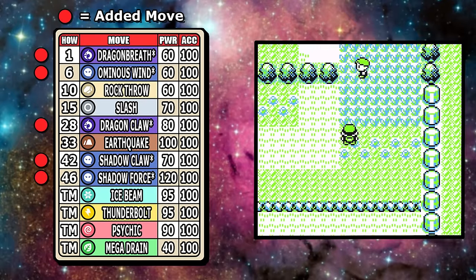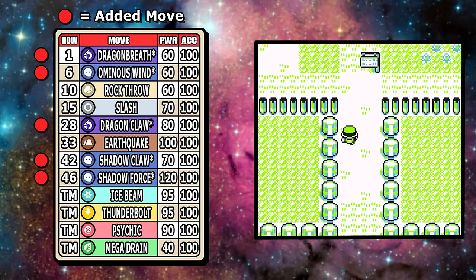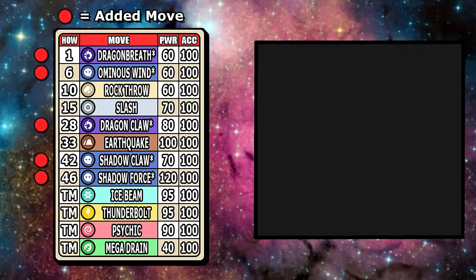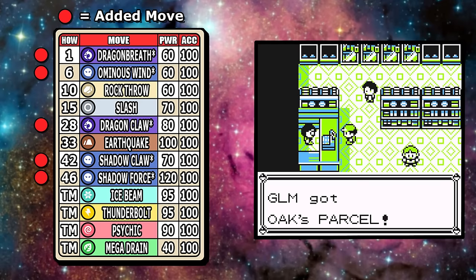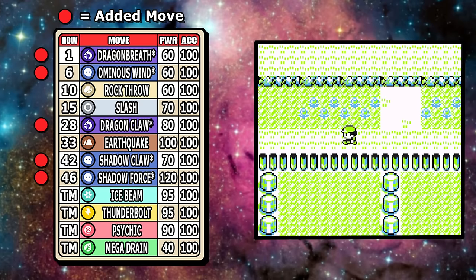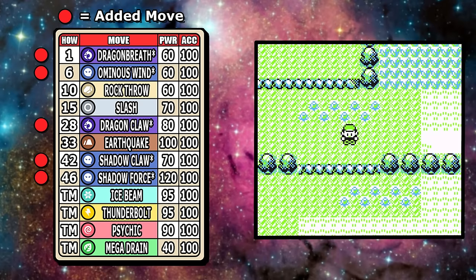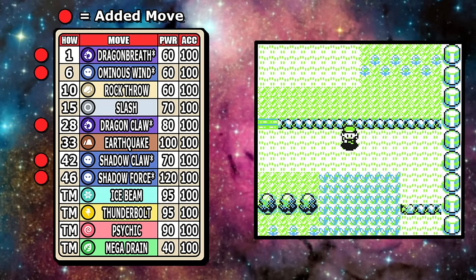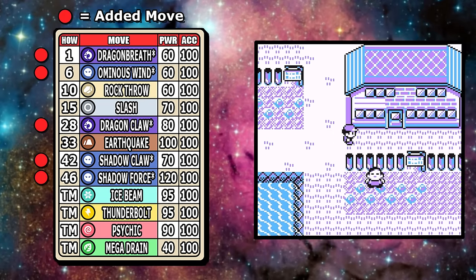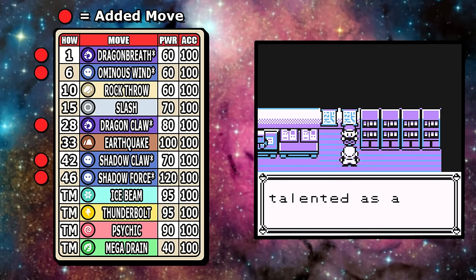For the learnset, I went with a Gen 6 learnset just like the other two. You're going to see very similar things like Dragon Breath, Star at level 15 Slash, Dragon Claw at level 28, but Giratina adds in some ghost moves like Ominous Wind early along with Shadow Claw and Shadow Force later. I also changed Rock Throw's stats to match Ancient Power because I'm really lazy, and I just could not make this ROM in good faith without adding Shadow Force.